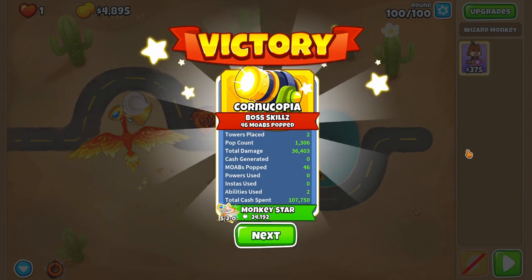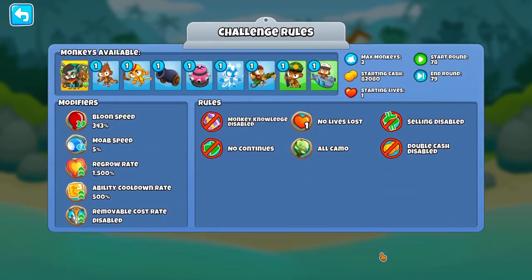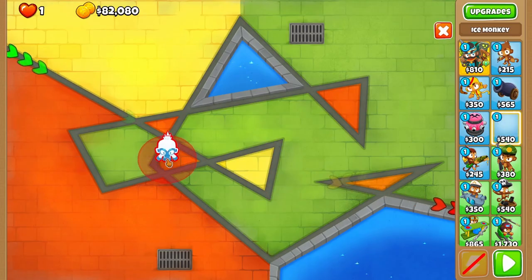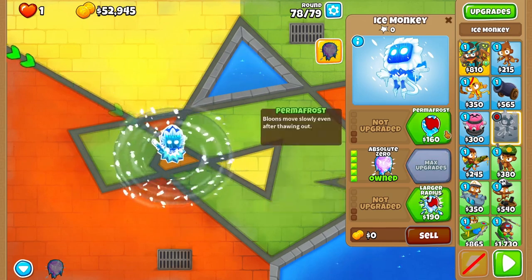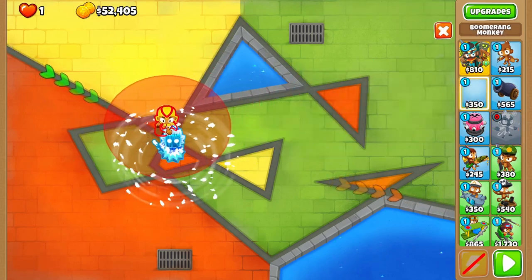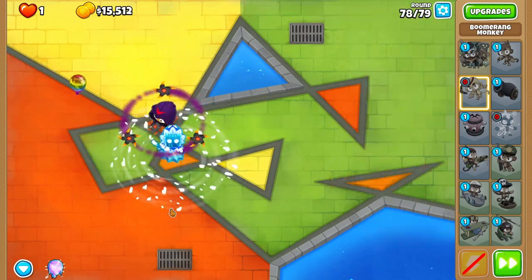One more challenge left in today's feature challenge video. Camara Potatoes challenge — last one, it's gonna be good. Rounds 78 to 79, two monkeys allowed to use, $82,000, no selling, ability cooldown right through the roof, regrowth right through the roof, slow-mo, and very fast balloon speed. With all the towers in the game I'm gonna start off with a balloon slowdown device called Absolute Zero. I probably do need lead popping power, so I'm gonna go for cold snap. Everything's camo, so good thing I did that. Second tower — I'm gonna go for Lava Lord with red hot ranks.